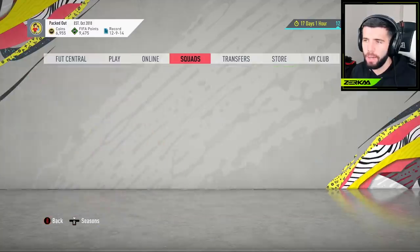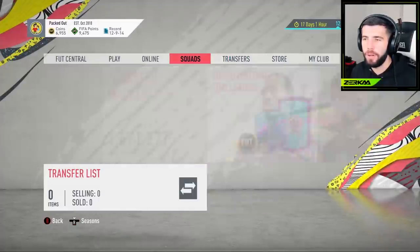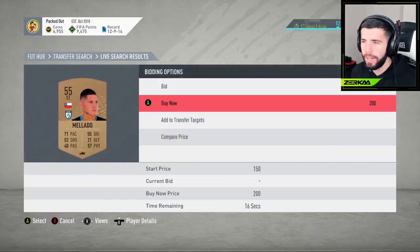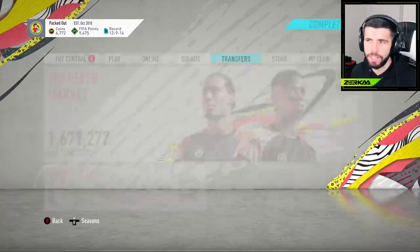I can buy a player I've already got - I can buy anyone. Let me just buy a bronze player real quick. I know I can't use the market normally, but we made a rule: I can use the transfer market purely to buy players to complete objectives. I can't use this player ever - I have to quick sell them straight away. But I can buy this guy here, and whoever put this on the market has just made an absolute fortune. I wasted 200 coins on that.